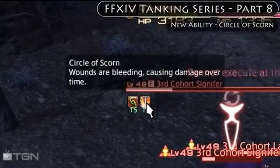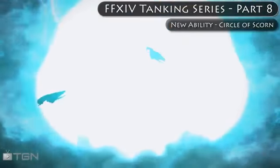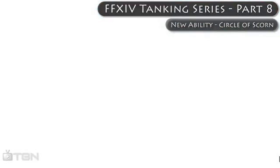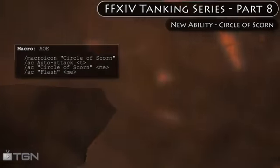Much like Spirits Within, Circle of Scorn also doesn't share the global cooldown, which means you can weave it into your combos very easily. I created an AoE macro that keeps Circle of Scorn on cooldown and also casts Flash.